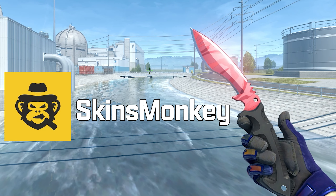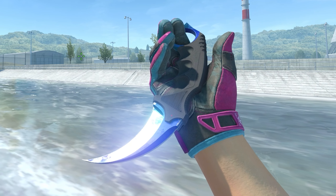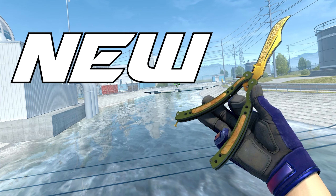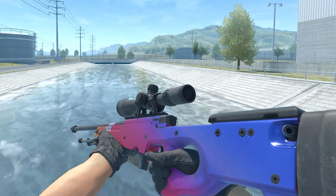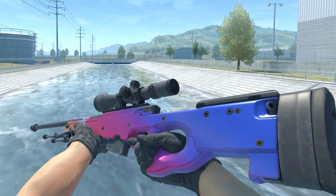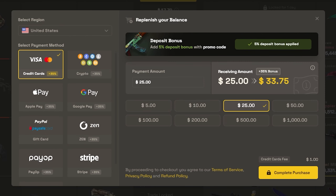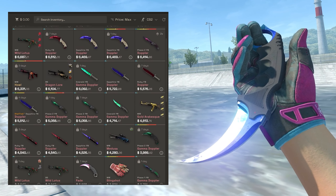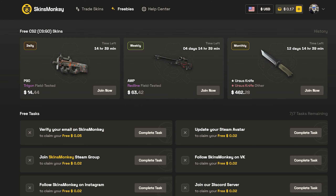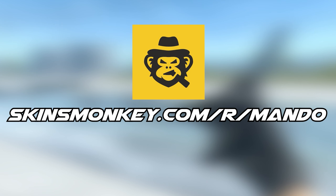Today's video's sponsor is Skins Monkey. Skins Monkey is a buying but most notably trading marketplace for your CS2 items. You can trade off your old skins for something new — all you do is log in with Steam, start a trade, and any cash remaining goes to your available balance on the site. When it comes to trading an item you don't have enough balance for, Skins Monkey has a large variety of deposit options. By using my code Mando, you can get up to a free $5, and by depositing alongside using my code, you get an additional 35% deposit bonus. They also offer daily, weekly, and monthly giveaways. The link will be in the top of the description down below.